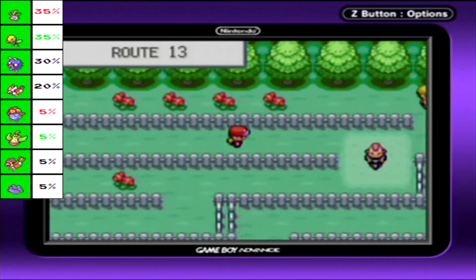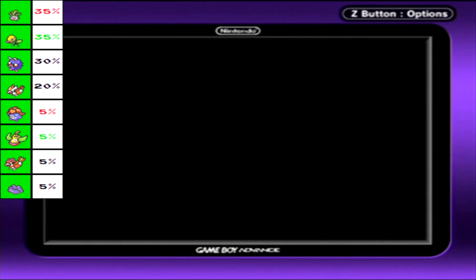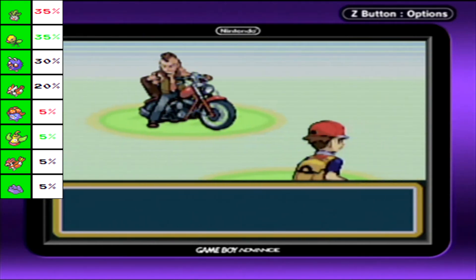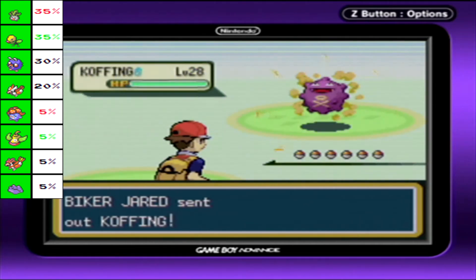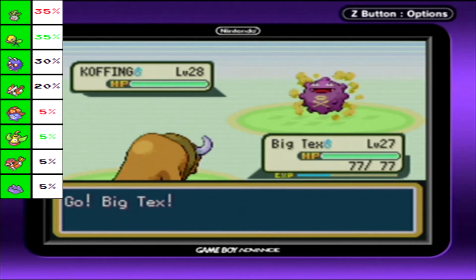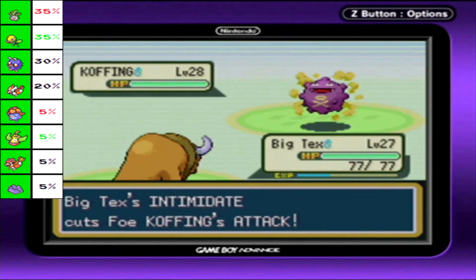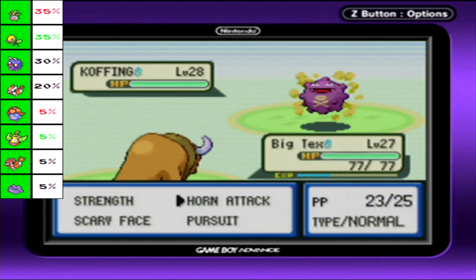If you need to raise up a rock or electric type, by all means use this place for grinding. After a while you start to notice that all the bikers have the exact same teams of just Koffings, Wheezings, and maybe Grimers. Come on guys, get something else!